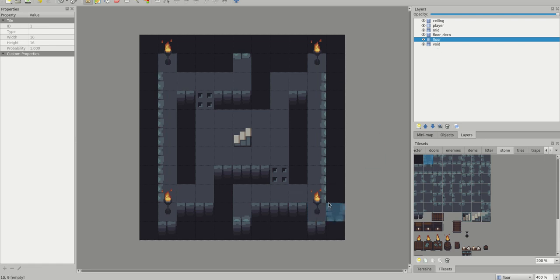This tile set is actually created by somebody else — it's free to use. They ask that you attribute the name of the artist; I don't know the name off the top of my head, but it is in the credits in the game. We can sort of see how this level looks — it looks kind of cool. The player can move in; there's this big area in here where the fighting can happen.